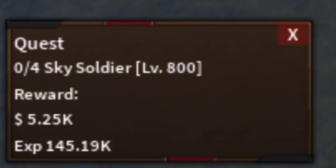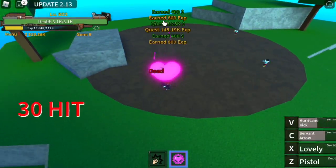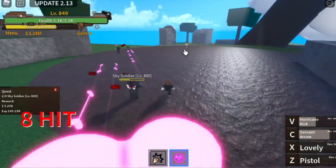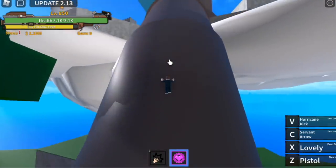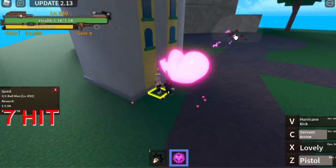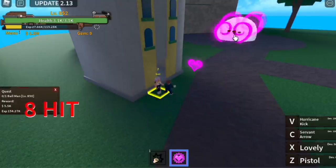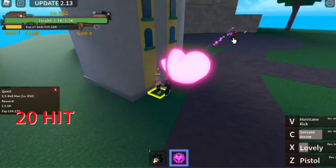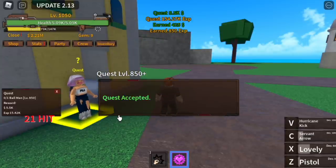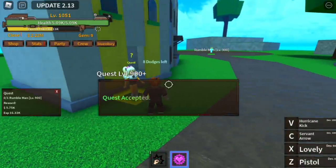We're gonna start here with the Sky Soldiers. You only need to defeat four, so use your Hurricane Kick. The range is not enough to burst all four, so you need to use two skills — Hurricane Kick and Servant Arrow. Do this until you reach level 850. After that, go to the Upper Yard and start defeating the Ball Man. Do you remember the Shark Man? This is the same — you're gonna level up here so fast. The moment your skill cooldown ends, the Ball Man will spawn. Stay here until you reach level 1050.